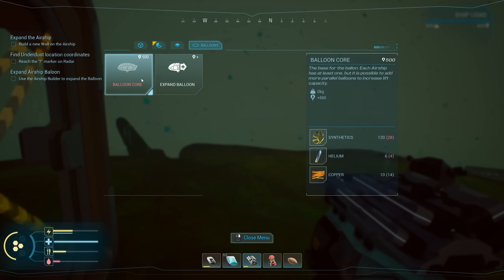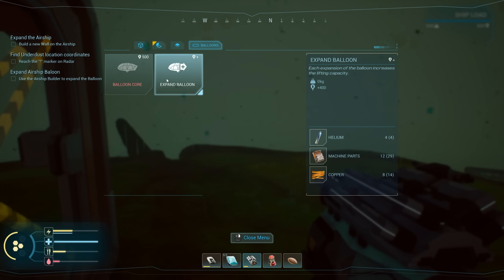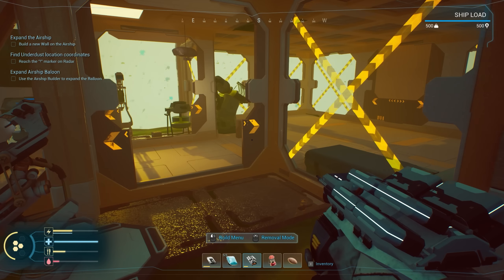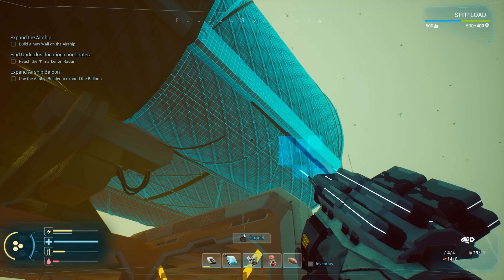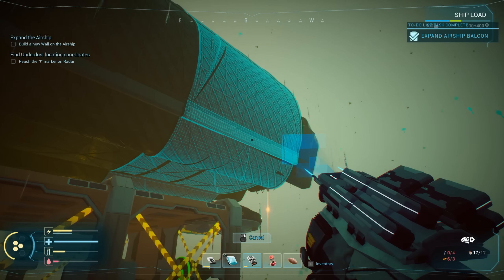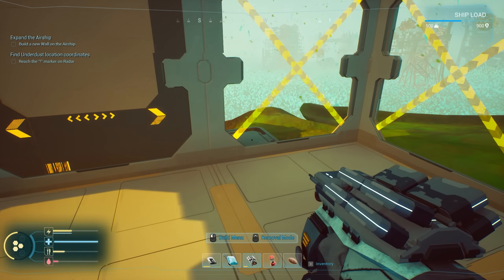Why wouldn't I go with the balloon core? That's gonna give us an additional 500. 'The base for the balloon, each airship has at least one but you can add more parallel balloons' — that would give us another 500 versus the expansion just giving a smaller amount. Can we have a double-wide balloon? Or should we just increase the one we already have? The expansion increases by 400 — I'd say that's worth it. Let's do it! Did it just add another one? I can't expand anymore. Now we're good!